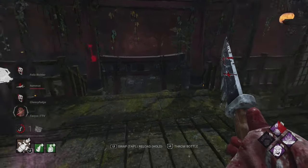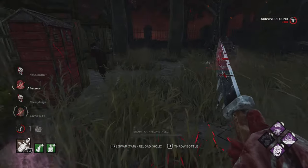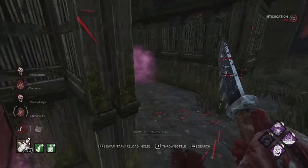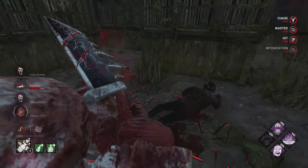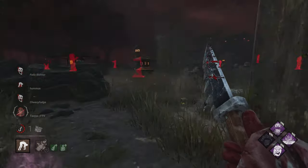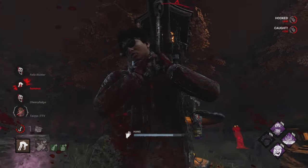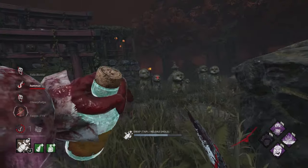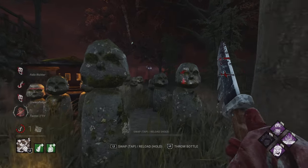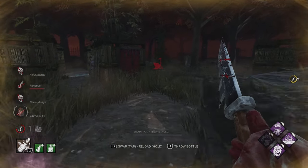They pick up Jake, so we go after him again. We drop the pink next to the window so they can't go for a fast vault — they just can't — and they get Hindered. The add-on made it just wide enough to actually reach them, giving us a simple down. This time I go for the hook because Jake hadn't taken any hooks yet, buying me more time to find the Yui. We want to make sure we get the 4K — we definitely worked these survivors, folded them like paper cranes — so we deserve it.